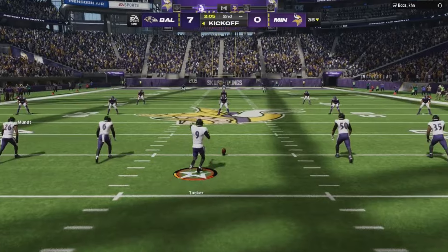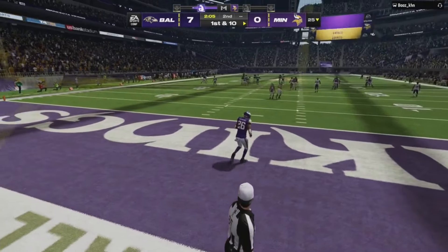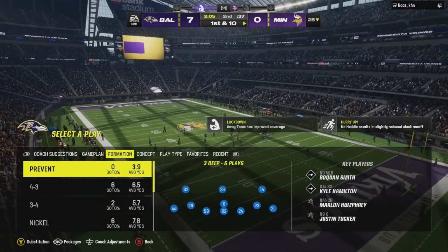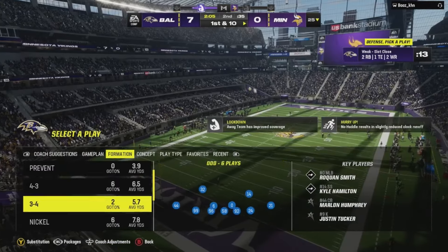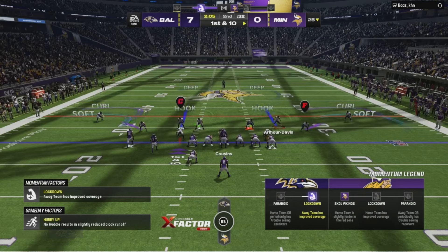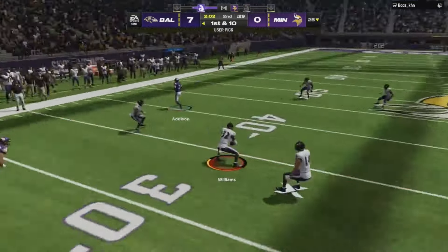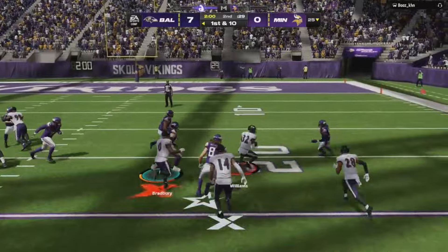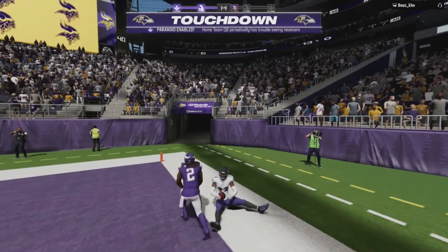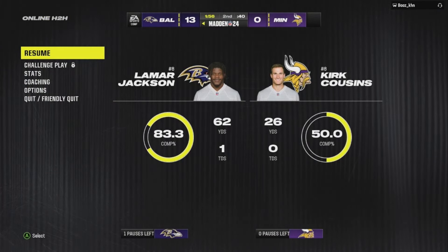Definitely, especially if you have a playbook that has this formation, add it to your arsenal — just use the plays we've been going over. Add a little bit of this, add a little bit of that. What I want you to realize is that I'm switching things up in game — I'm not always running it exactly how I showed you. Sometimes you do got to switch it up. My zone drops are at five but it still played it — and Williamson, let's go! That's one way to end the video. If you have this formation in your playbook, definitely add it. I know it's in the Chiefs for sure.